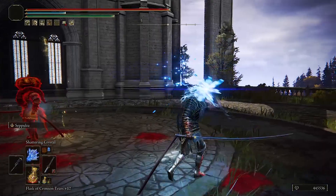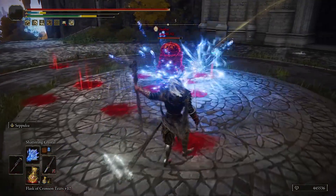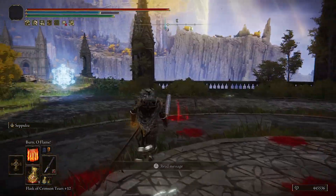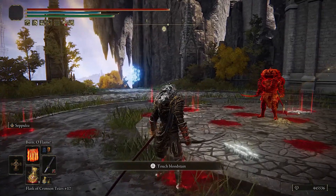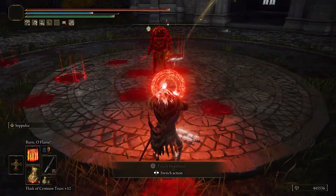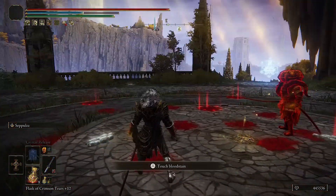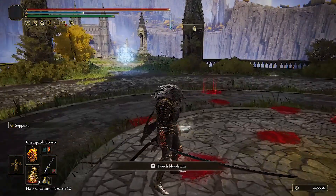This one they actually let you cast while moving now, which is pretty good. Now we're gonna see Burn O Flame, one of my favorite incantations that I didn't use because it sucked. Now when you activate it the pillars come out faster, it doesn't take that long to cast, and it does nice damage — 744. That's really good.